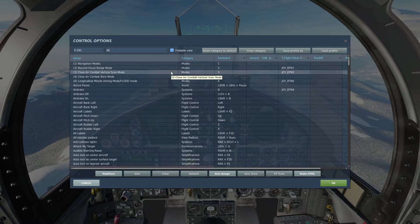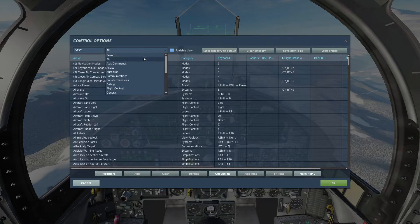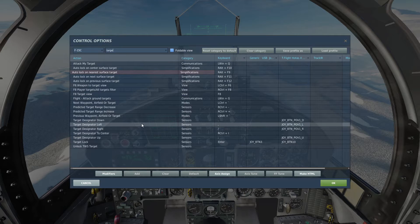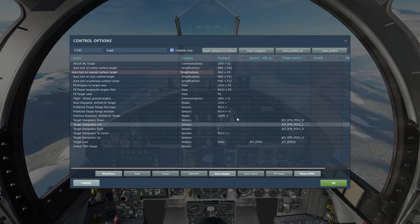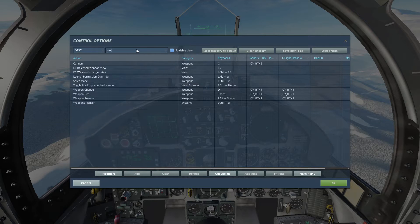First let's take a look at the controls we're going to need. We've got Beyond Visual Range mode for the radar. We will need Radar On and Off, which is the 'I' key by default. We will also need our Target Designator Move controls — up, down, left, and right. We'll also need Target Lock and Weapon Change, and Weapon Release.